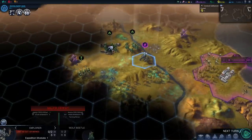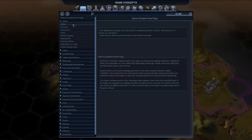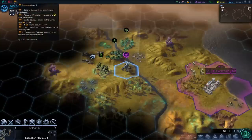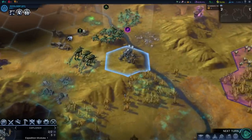Going back to the victory conditions: you can kill everybody else, you can win through doing a whole bunch of research as a research quest, and there are three affinity quests. If you bump up one of these purity/supremacy/harmony levels to the maximum, you unlock a specialty quest which will allow you to revisit Earth and do something there.